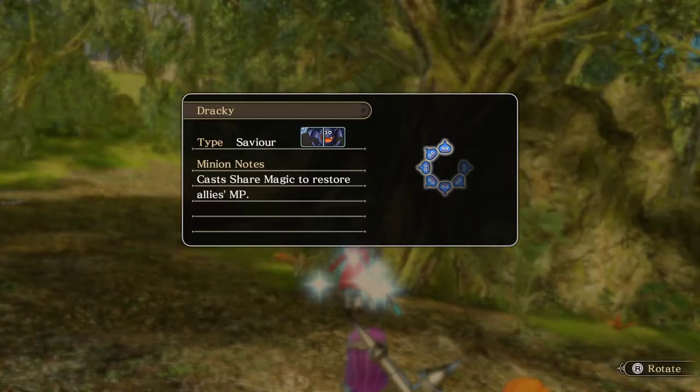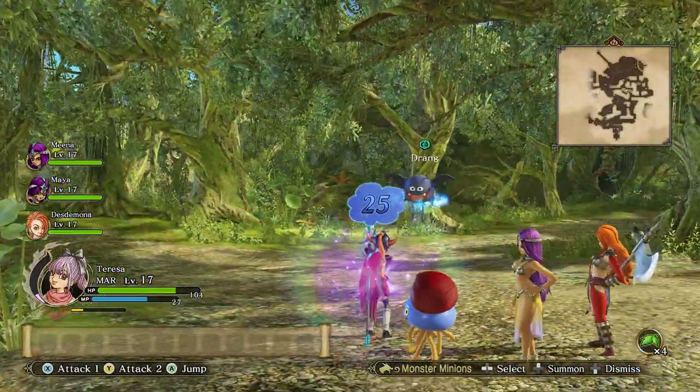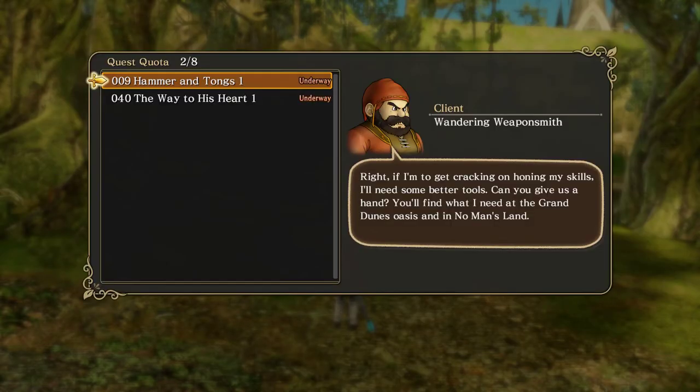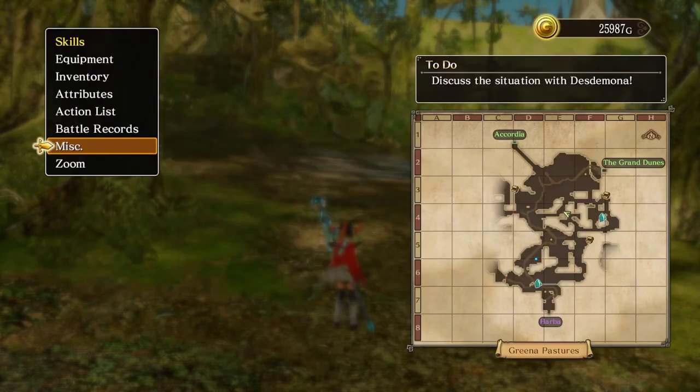I'm actually really surprised we had not had a Draki medal before. So we need to go find - double check the quest - bring back a leaf of true lovage. You can find it in the small forest in the center of Greena Pastures.